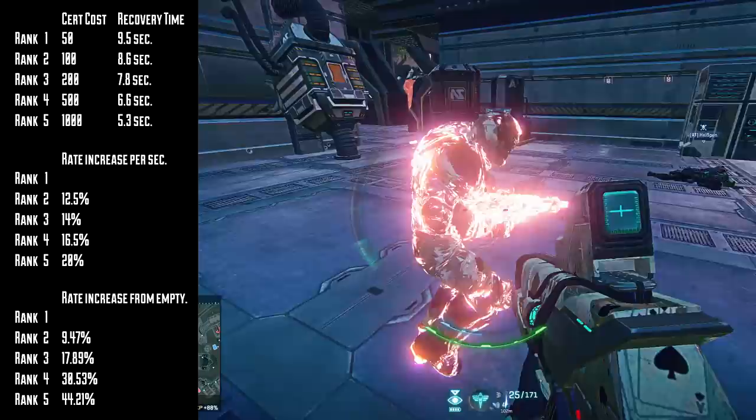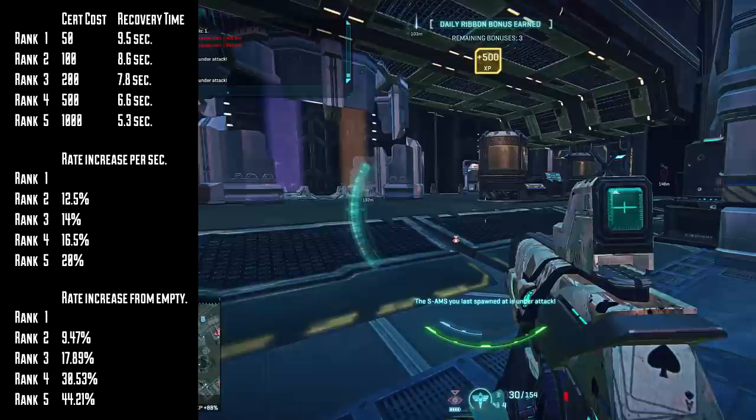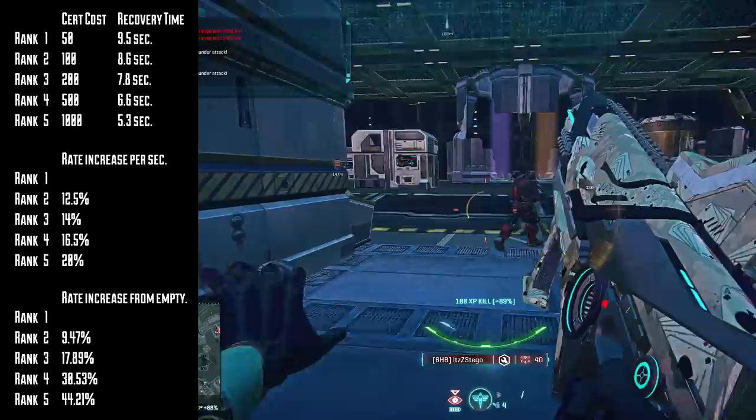So as you can tell here, 50 certs gets you started, and then 1800 certs later, you only get a 20% faster recharge speed. Now from the outset, that doesn't seem like a lot, but you will definitely feel the change in the game.